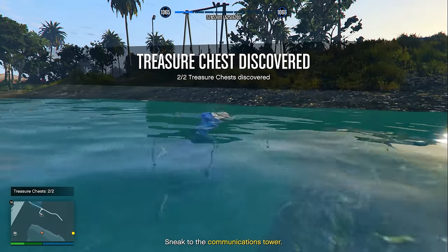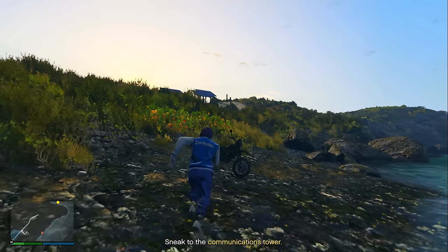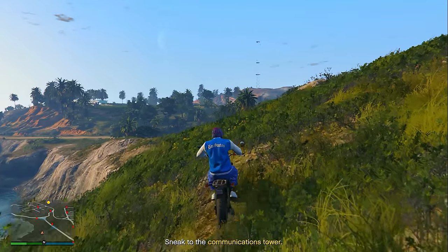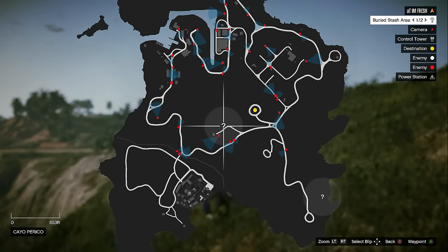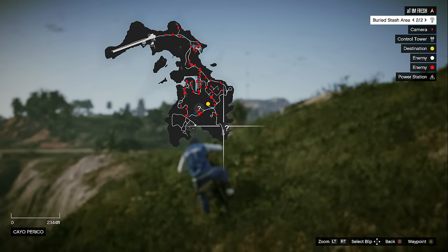Now that we got our two shipwreck locations we should have $50,000 in total, and now we can go find the two buried stash locations. Finding them is really easy because all you need to do is open up the map — the two question mark circles on the map are going to be both of the buried stash locations, so go over to whichever one you want to go to first.